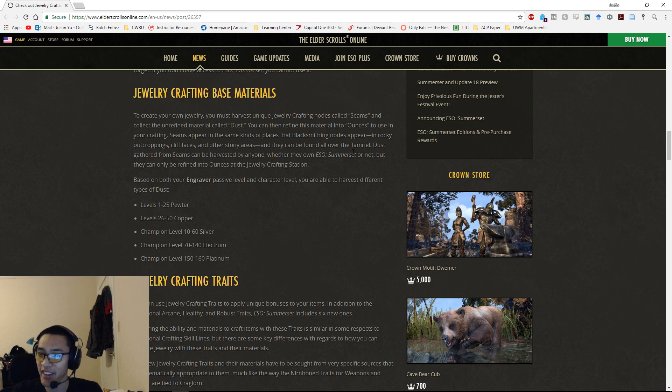Dust gathered from seams can be harvested by anyone regardless of whether they own Summerset, but can only be refined into ounces at the jewelry crafting station. Based on both your engraver passive level and character level, you can harvest different types of dust: levels 1–25 is pewter, 26–50 is copper, CP 10–60 is silver, CP 70–140 is electrum, and CP 150–160 is platinum.